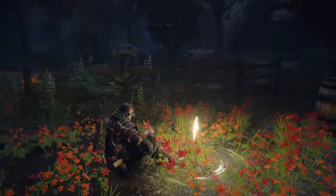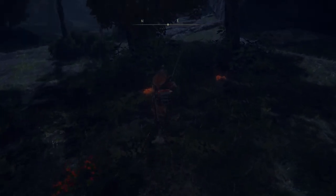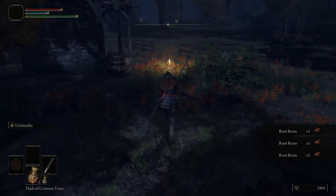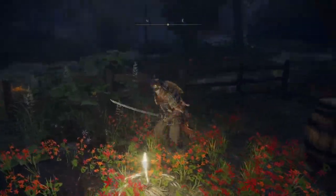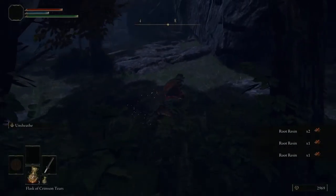The Warmaster Shack has three spawns of it within absolute arms reach, and these can have anywhere from two to three per spawn — so it's possible to get up to nine root resin a run. Honestly, if you do this for just five minutes, you're going to have enough root resin for the rest of your playthrough. You'll have hundreds.